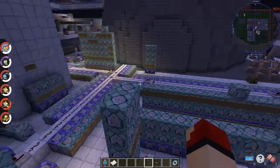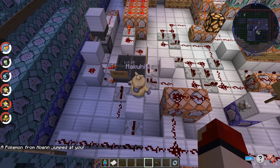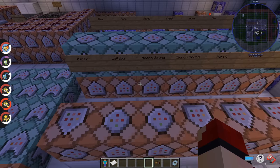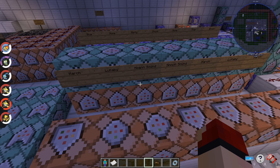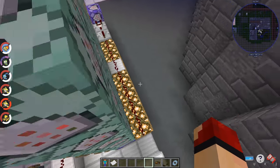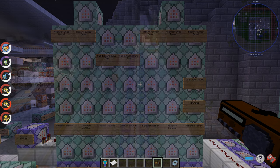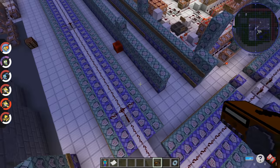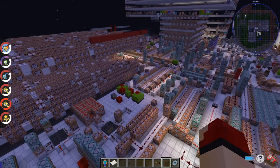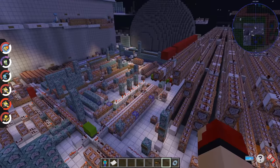It fills everything in with glowstone so the previous days are erased, then sets a block that can conduct redstone current, and depending on the day of the week it executes whatever sound and effects are current. That's the radio — it's pretty versatile. I hope you guys learned something. If you have any questions or want me to explain anything else in this giant sea of command blocks that is the Johto spawn, feel free to let me know in the comments, and I'll see y'all in the next one.